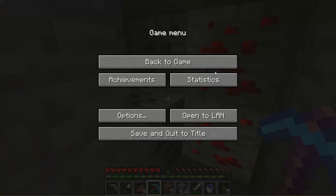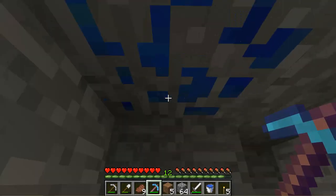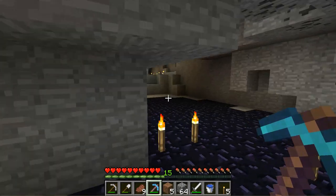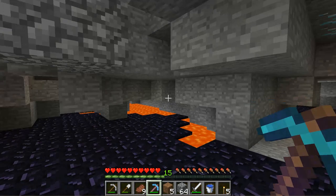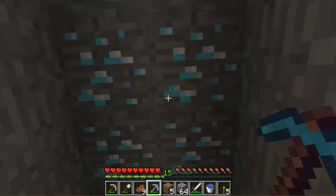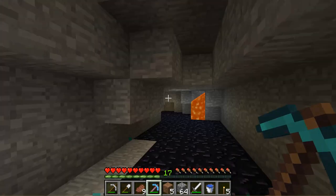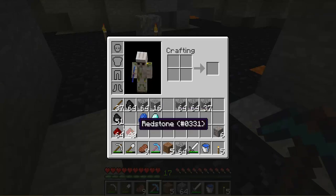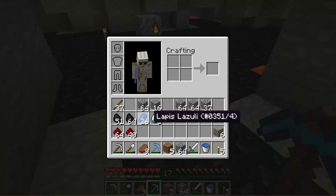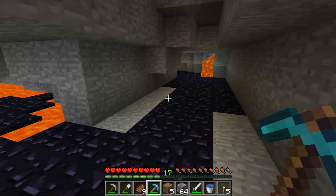Yay, redstone. More redstone. I found myself some lapis. Remember how I just said I found lapis? Well, I walked over here, looked up, and guess what I found? Diamonds. So I'm actually going to collect these on camera. Oh, there's a lot of diamonds here, on a perfect square too — that's awesome. We got eight. Quick look: I've got six iron, maybe a stack and three-fourths of redstone, almost two stacks of coal, eight diamonds, and maybe half a stack of lapis. I'm gonna get back to mining.